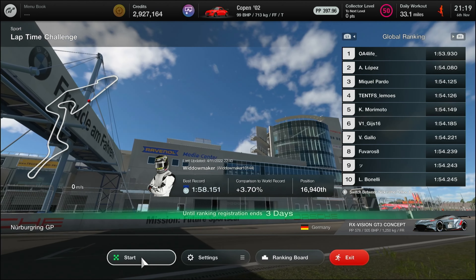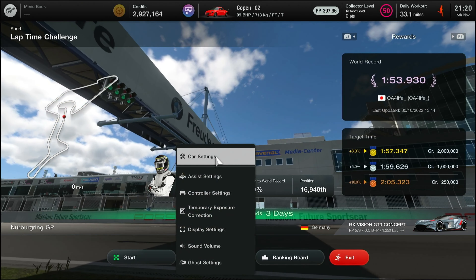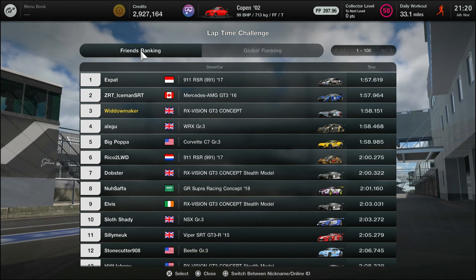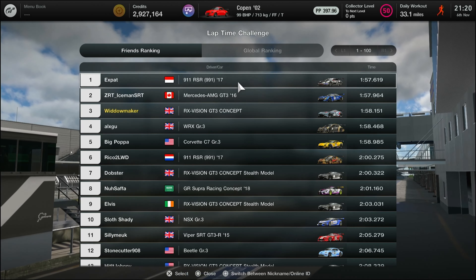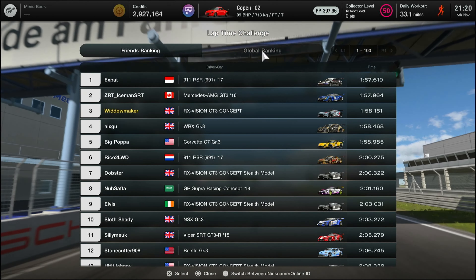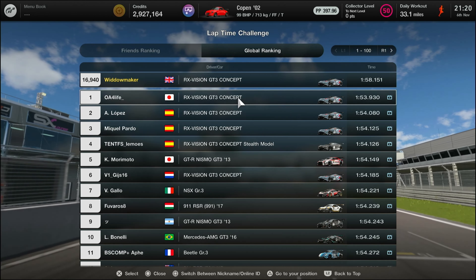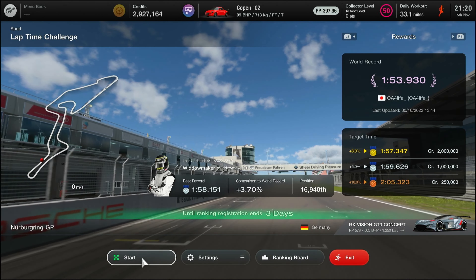I'm in the top 17,000, only 0.7 away. Let's check my settings — traction control one, default ABS, everything else off. Checking the ranking boards — I'm third among my friends. Alex is usually quite fast and he's top with a 1:57.619, but even he's not gold. Switching to the global ranking, the car to use is the RH Vision GT3 Concept, and the top time is a 1:53.930 — I'm four-and-a-bit seconds off that.